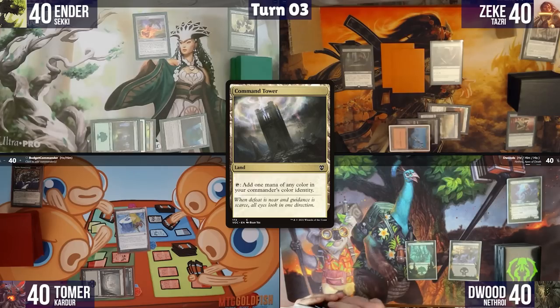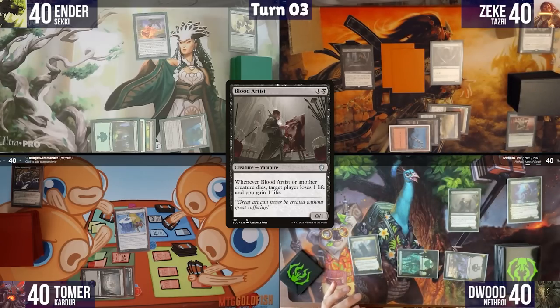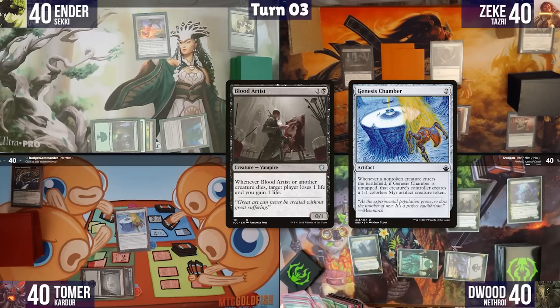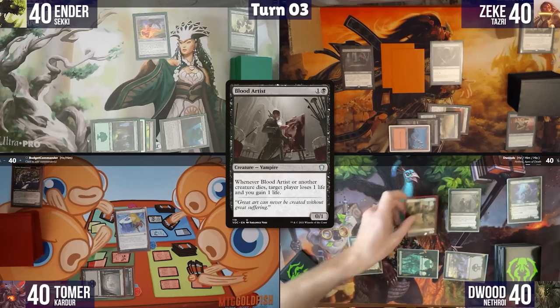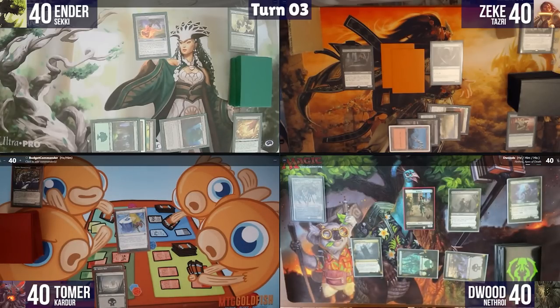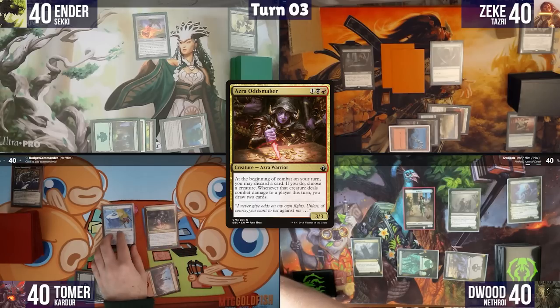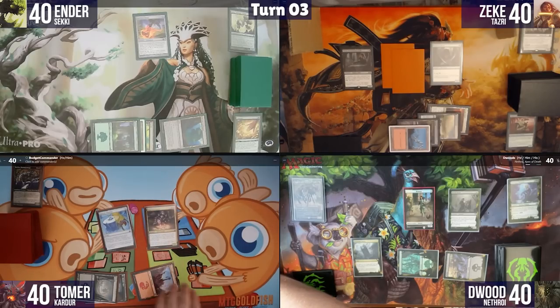I play Command Tower and cast Blood Arnest, getting another Myr token. I pass after noting some regret about Genesis Chamber. On my next turn, I play a Mountain, cast Azra Oddsmaker, make a Myr token, and pass.